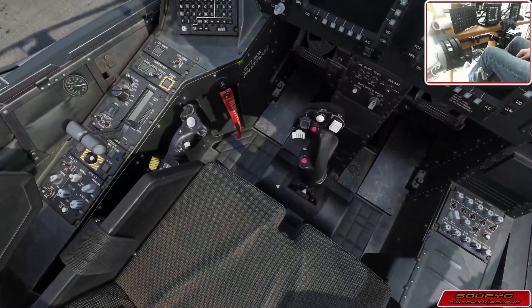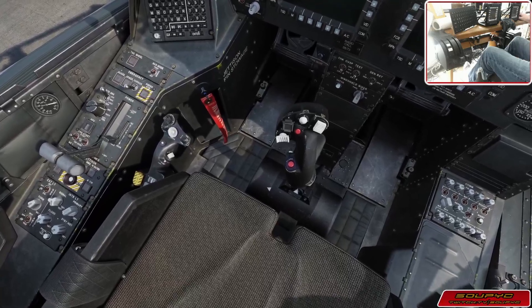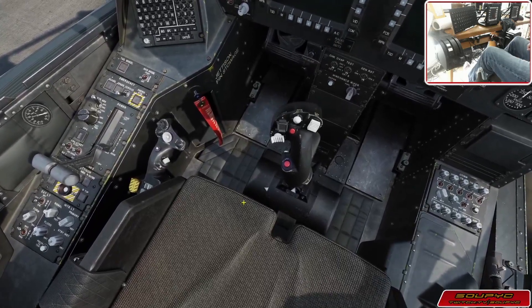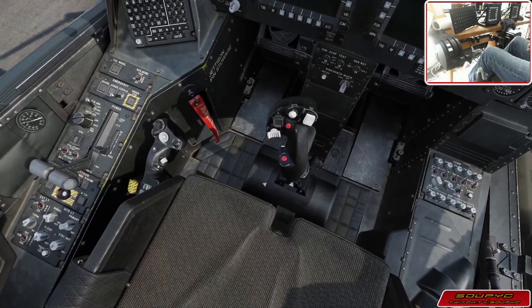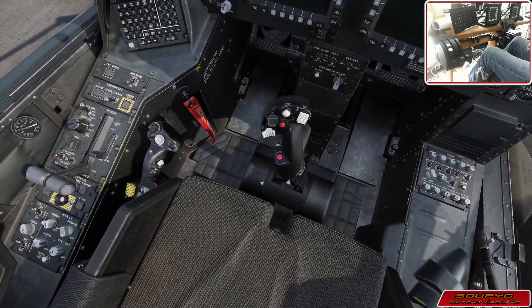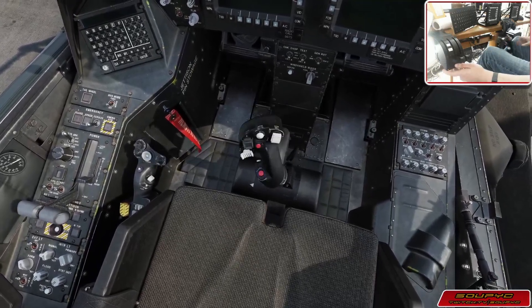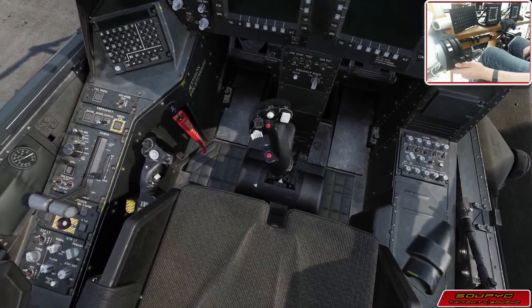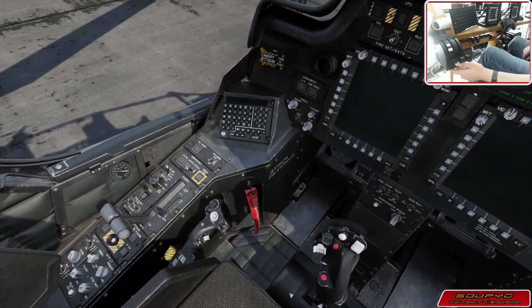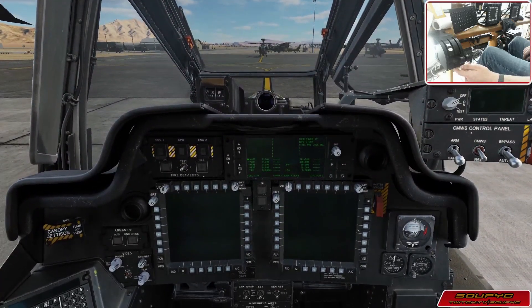Let's get started. We're going to click back into the sim, turn our anti-collision lights on and exterior lights, crank up our primary lights and formation lights, turn the battery on, catch the stick, pop the cover on the APU open, and fire up the APU. Make sure it says start — looks good.